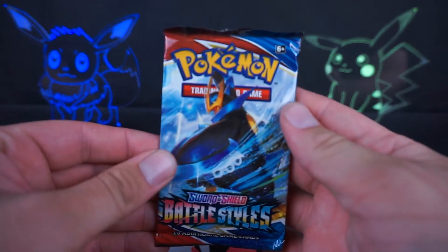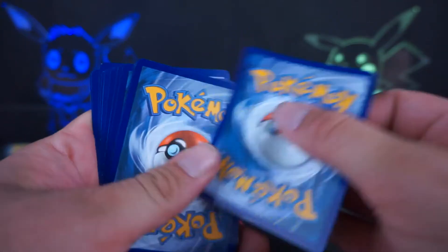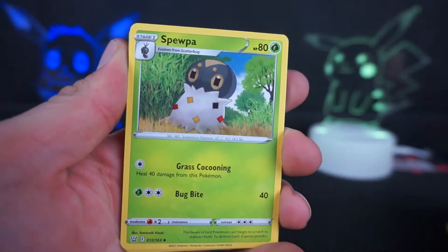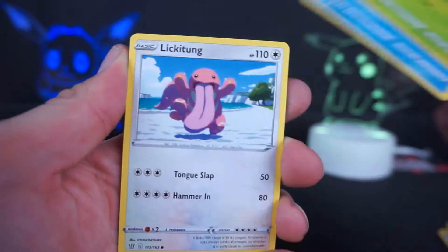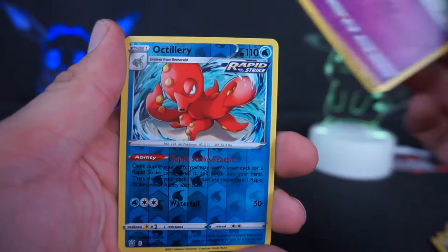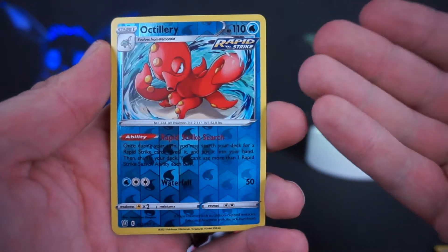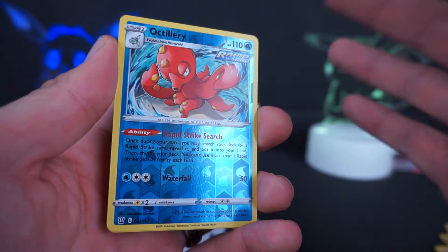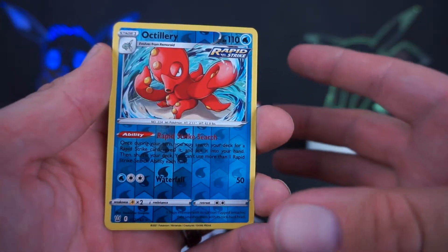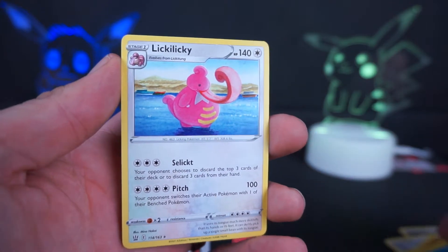Next pack we have one of my least favorite starters on the art. I know I got a lot of crap for that, especially because I'm the penguin guy — I like me some penguins, but we get stuck with a penguin I don't care for. We have an Urn of Vitality, a Swirlpede, Clobbopus, Shroobie, Horsea, Lickitung. I still like the artwork on that one. Electabuzz, Espurr. We got a Rapid Strike as a reverse — I really like getting a Rapid Strike water card as a reverse. All that blue. And on the end we have a Lickilicky.